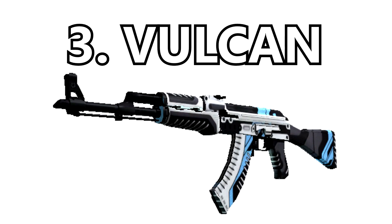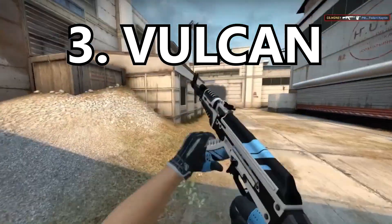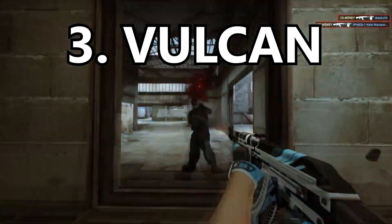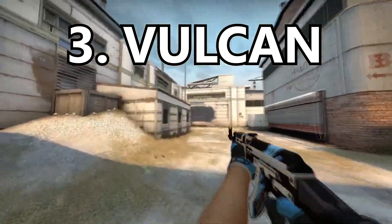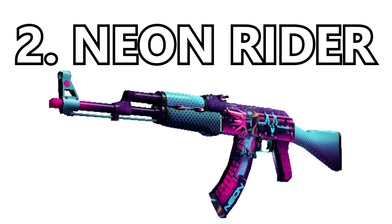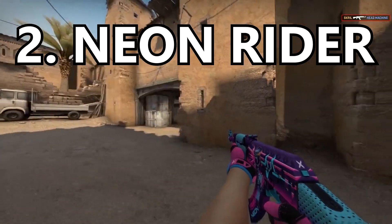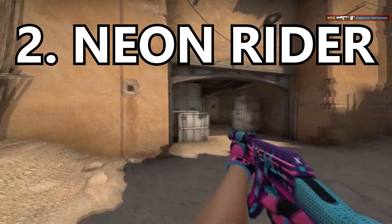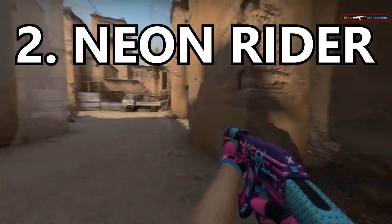Coming in at number 3 is the Vulcan. This skin is literally the skin that so many pros rock — I've not seen a pro that doesn't own it, and it's because of how nice it looks. It is super sleek and smooth, the definition of sleek. The white and black give it a heavy modern appeal and then the light blue accents throughout the gun make it look even better — kind of futuristic. Coming in at number 2 is the Neon Rider. Ever since they released the Neon Rider for the MAC-10 I'd been begging for them to release it for other weapons, and boy did it not disappoint. I absolutely love vibrant neon skins — the pink and light blue as well as the purple just work so well together. It has that discotheque vibe and the bike racer on the skin looks cool as hell.